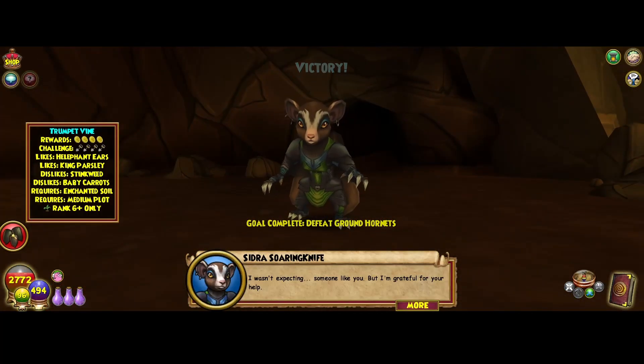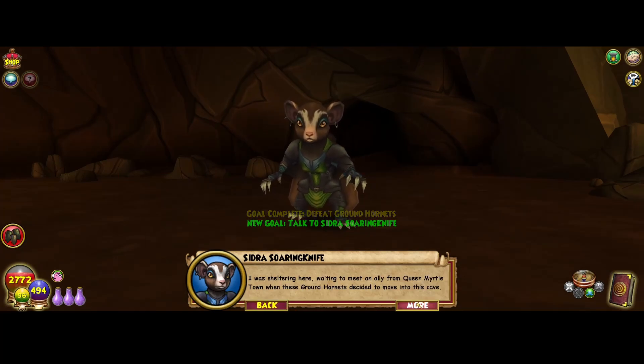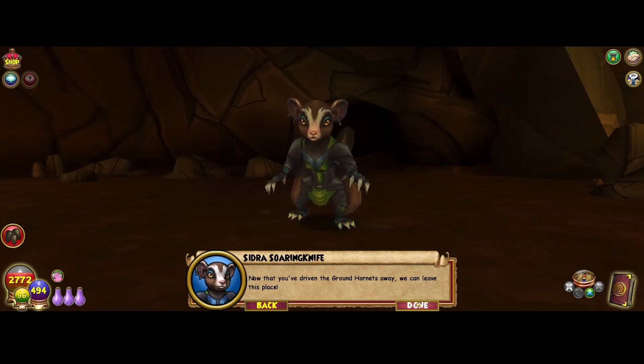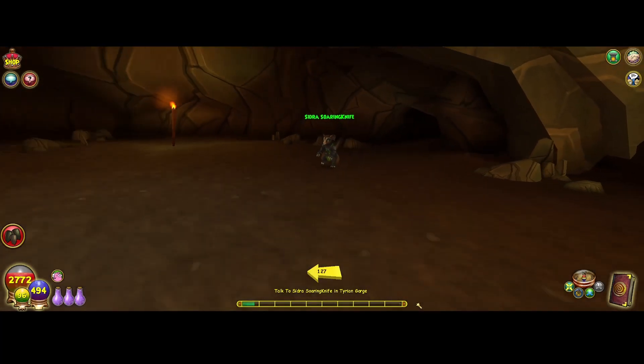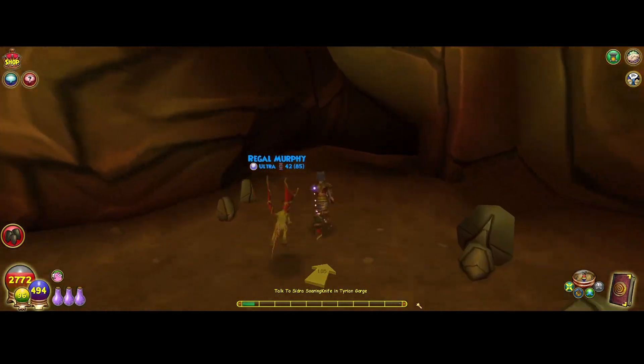I wasn't expecting someone like you, but I'm grateful for your help. I was sheltering here, waiting to meet an ally from Queen Myrtle Town, when these ground hornets decided to move into this cave. Now that you've driven the ground hornets away, we can leave this place. Well, sounds like a plan to me — let's get out of there.